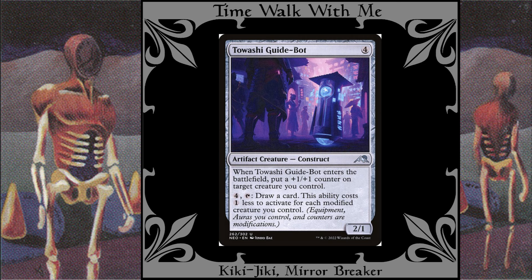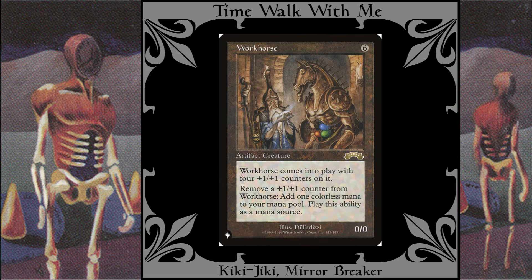Tawashi Guidebot: This modifies multiple creatures when used repeatedly, so its draw ability can be used cheaply. Workhorse: With Kiki-Jiki, this gives me four free colorless mana during my turn, or a one-time surge of eight mana.